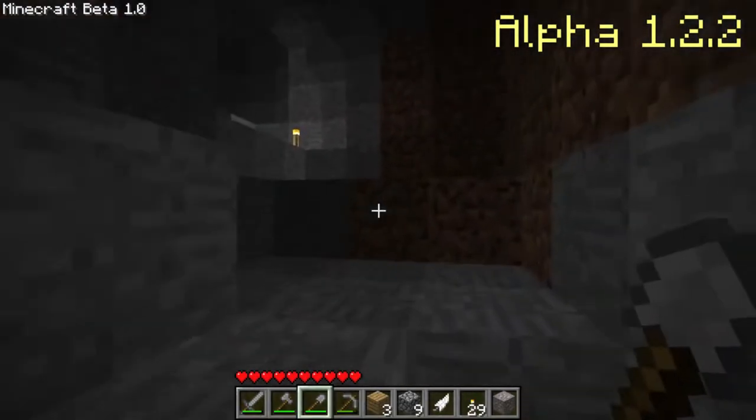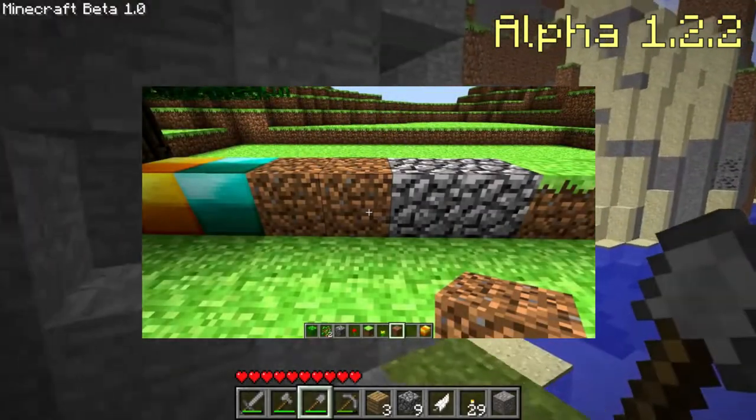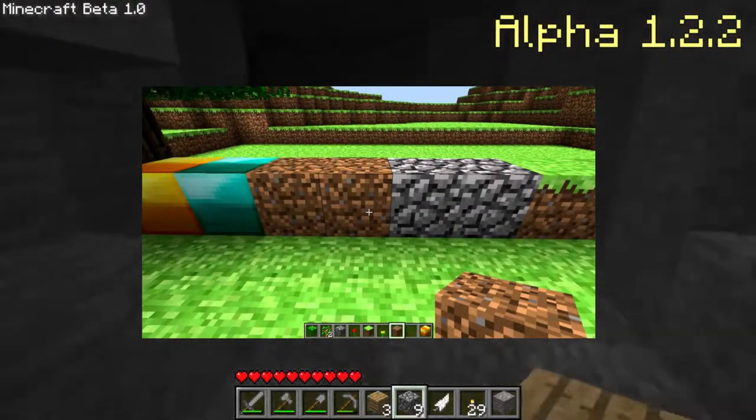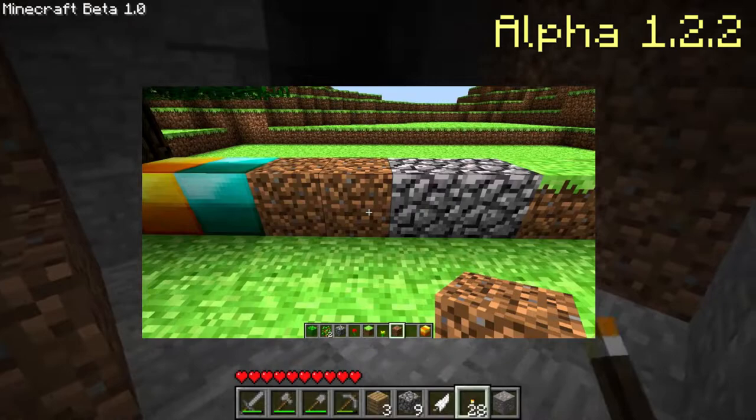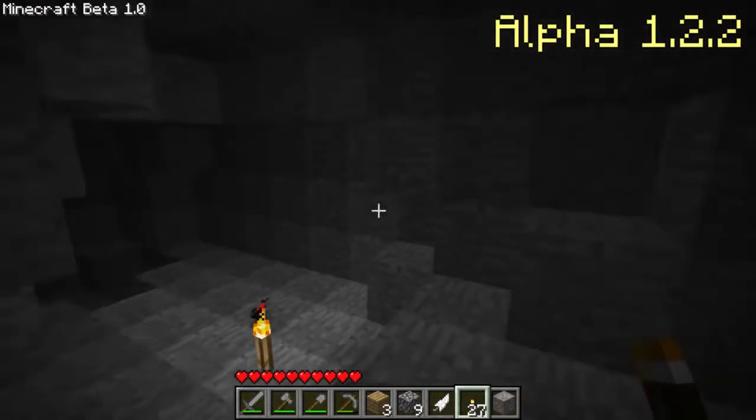Alpha version 1.2.2 added another key feature: texture packs. Nothing else was really important here, but texture packs are a big part of the game today. The updates after this fixed bugs mostly in multiplayer and changed some textures.